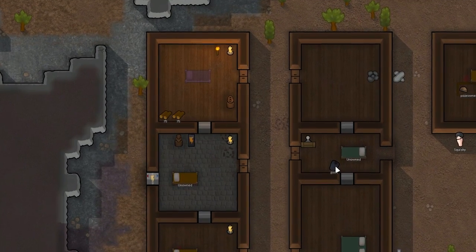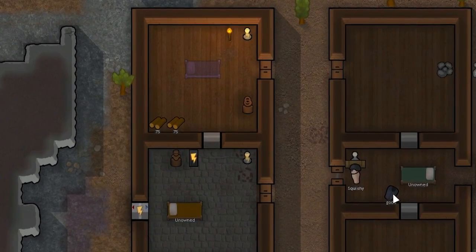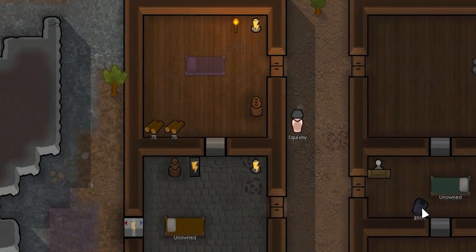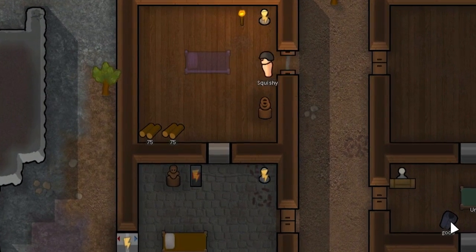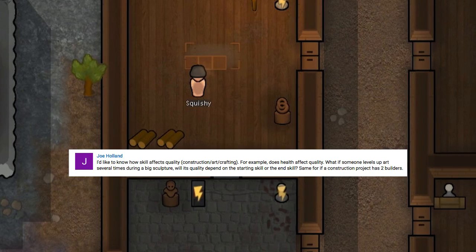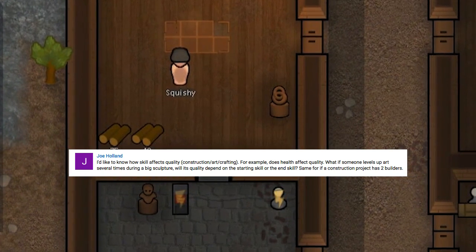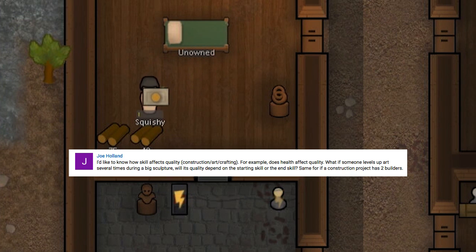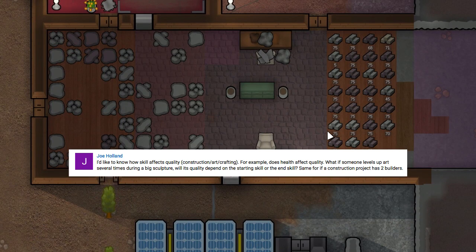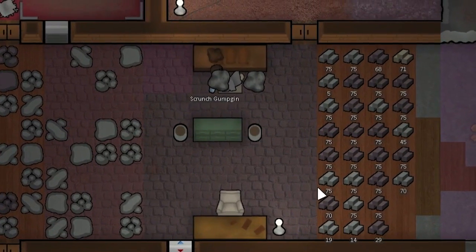Welcome back to RimWorld Science, the show where we do experiments to figure out how RimWorld works. Today we're going to be answering some questions from Joe Holland who asks: how does skill affect quality in construction, art, and crafting? For example, does health affect quality? What if someone levels up art several times during a big sculpture — will its quality depend on the starting skill or the end skill? Same for a construction project with two builders.